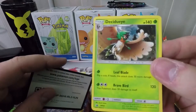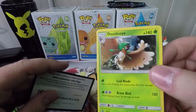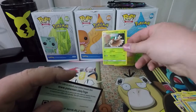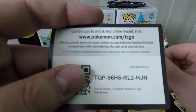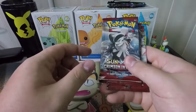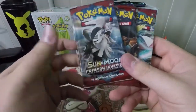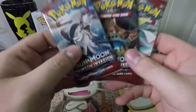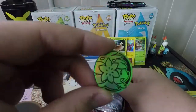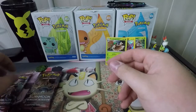Here is the holographic promo Decidueye — pretty cool looking card. I like the holographic background sky, but the Pokemon himself is kind of hidden and bland looking. Here is the code card. In these three packs there's going to be a secret rare water energy — guaranteed in one of them. We did get a coin too; I really like that one.